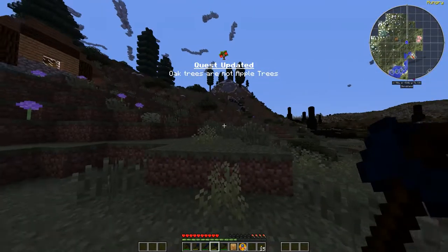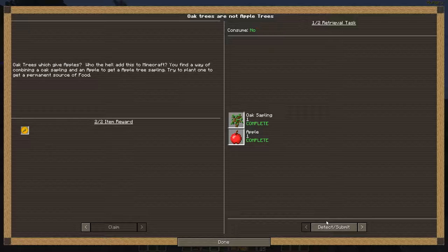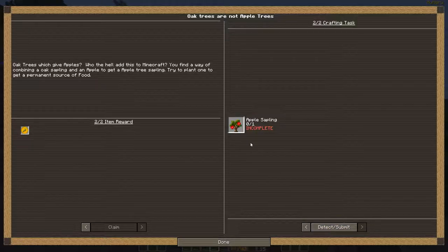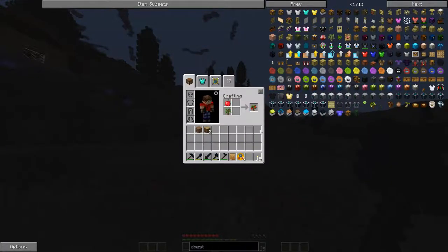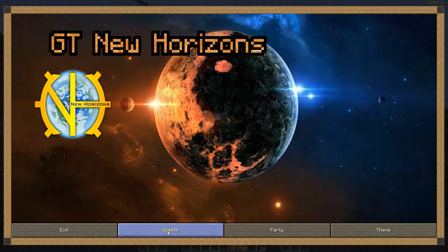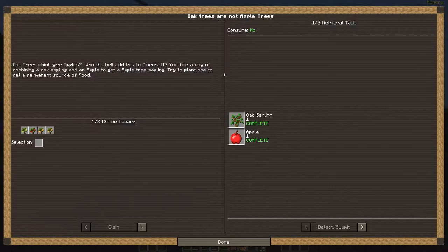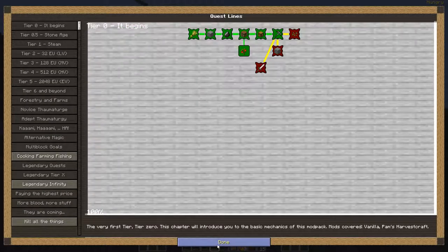Got it. Oak sapling — and what do we got here? Let's go ahead and get a cherry tree. We need to make an oak sapling. Pretty sure the way we make an oak sapling is we put oak apple sapling — pow! Nice. And let's get our cherry sapling and claim it.